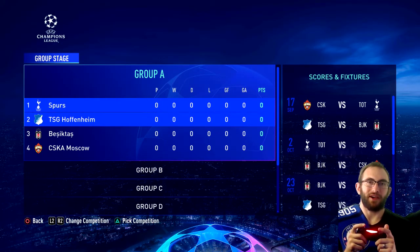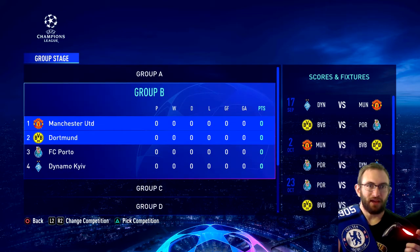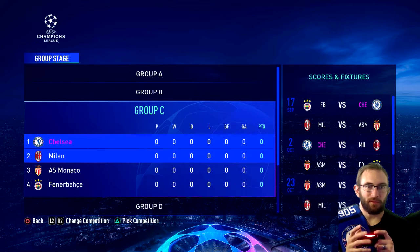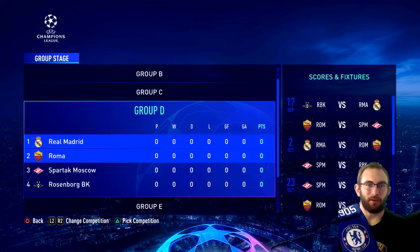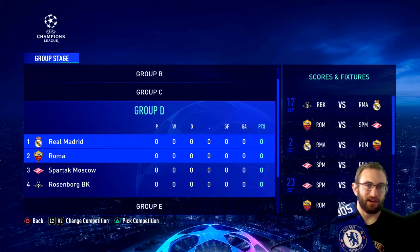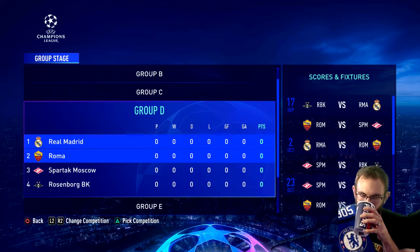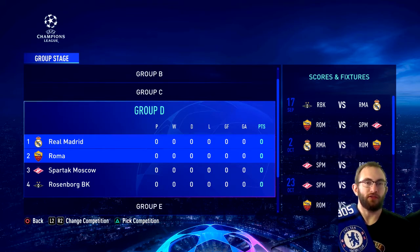Let's run through the Champions League groups. We've got Spurs, Hoffenheim, Basel, CSKA Moscow — Spurs handed a pretty easy group. United, Dortmund, Porto, Kiev. Chelsea: Milan, Monaco, Fenerbahce. Then Real Madrid, Roma, Moscow — I say 'we' because I'm a big Roma fan, that's my club. We're in a group with Madrid and CSKA Moscow, not Spartak, and we also have Rosenborg.